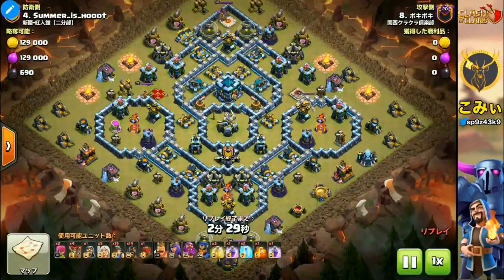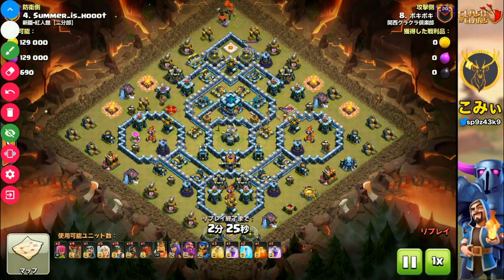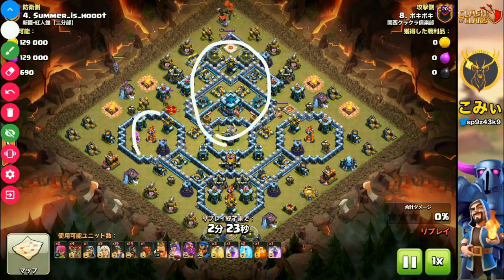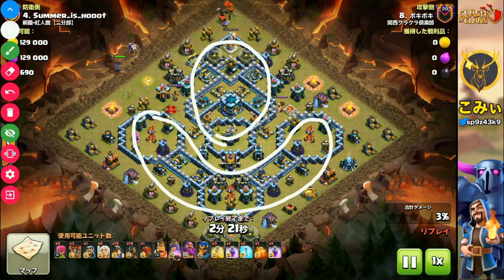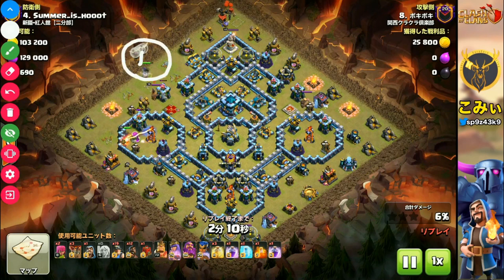Let's start from this attack. You can see two islands here and here. So we can call it the island-type base. This type of base is very weak to Miner and Hog Rider attacks. This player starts with the Queen Charge here — this is point number one.